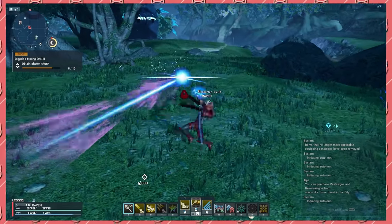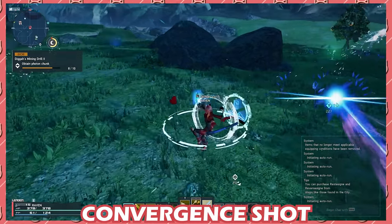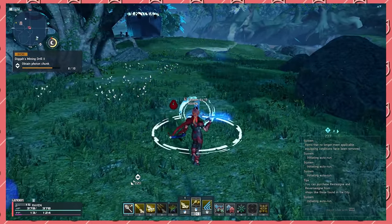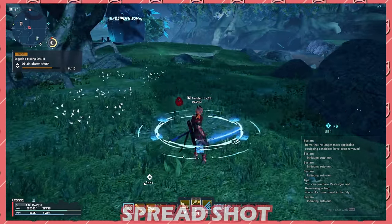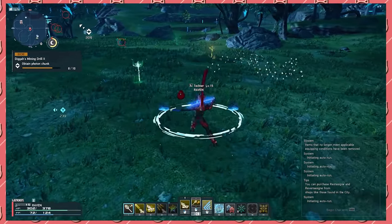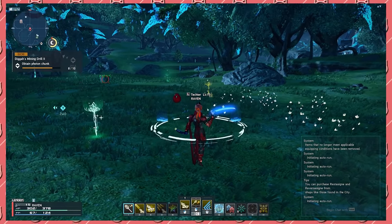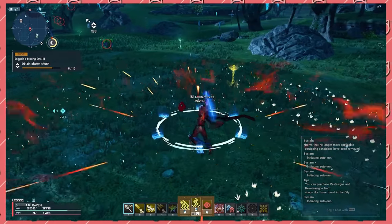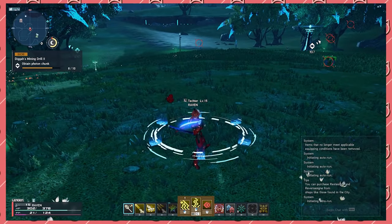Talos' two Photon Arts are as follows. First, we have Convergent Shot, which changes any tech casted into an elemental bullet that is spammable. These do not trigger Bartoblot nor Zondi Clad. Talos' AoE Photon Art is called Spread Shot. When interrupted midway through its cast, it changes techniques into a triple shot in front of you. When you fully play out the animation for Spread Shot, the techs casted are changed into a circular AoE centered around your character. And just like Convergent Shot, this does not trigger Bartoblot nor Zondi Clad.